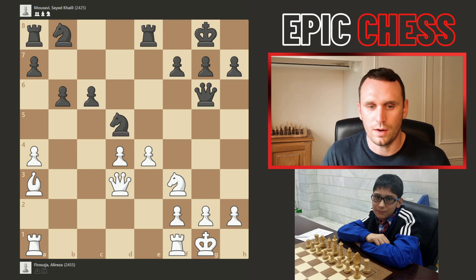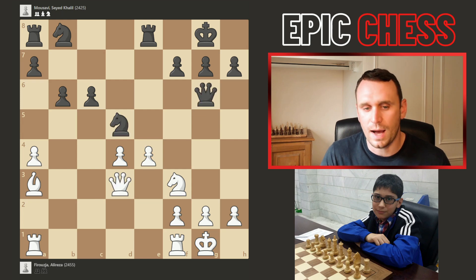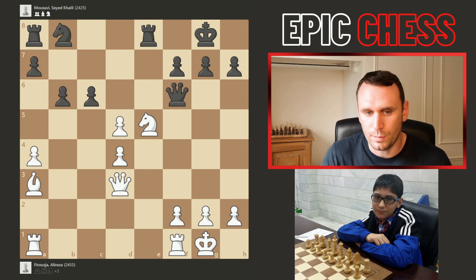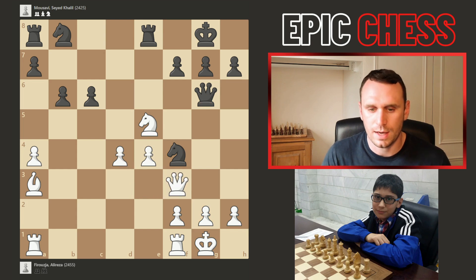Instead the knight took on d5, taking advantage of the pin — you can't recapture or you lose your queen. But Alireza still goes knight e5 anyway. Black's tactical response: you can't just move the queen — say to f6 — or you just lose the knight. But you can play knight f4, threatening mate and also threatening to take the white queen if the knight takes. So Alireza shifted his queen across to f3, defending the mate and also attacking the knight. It's actually just impossible to defend it, so we had queen f6 in the game.